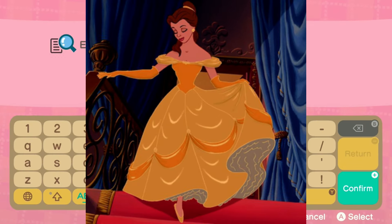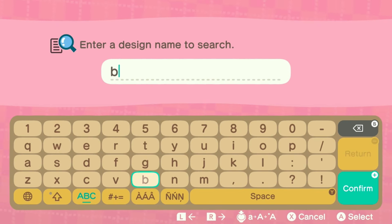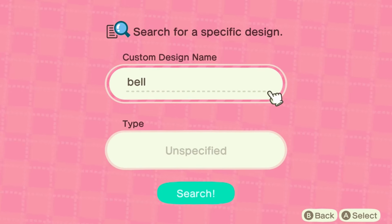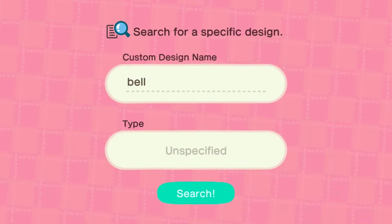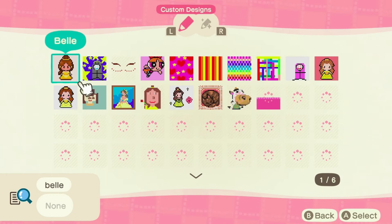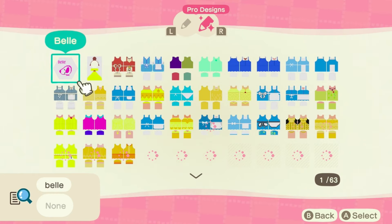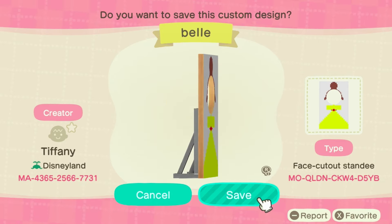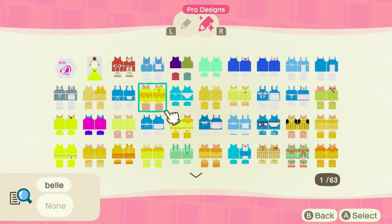We'll go ahead and find a Belle dress. I don't know if I'm just going to search it with the name Belle. Is it Belle B-E-L-L-E? We'll see. We definitely found Belle, that's for sure. But let's go to Pro Designs. Oh my gosh, we have this standee, and this is like a Belle. It's so cute. But that's not what we came for.